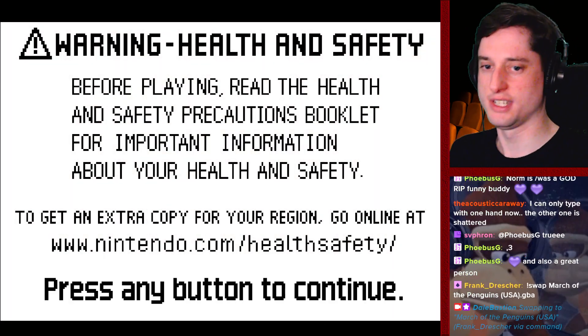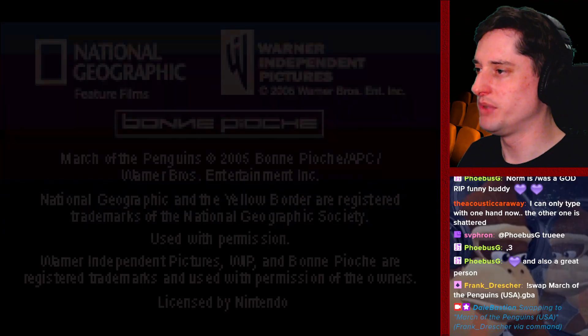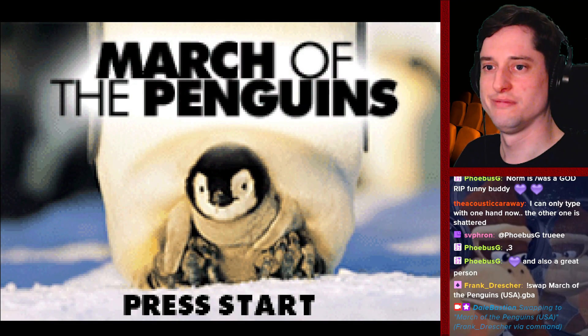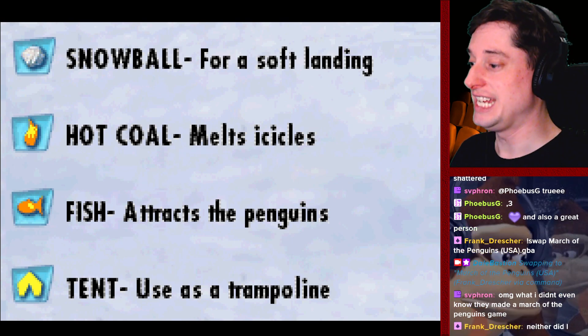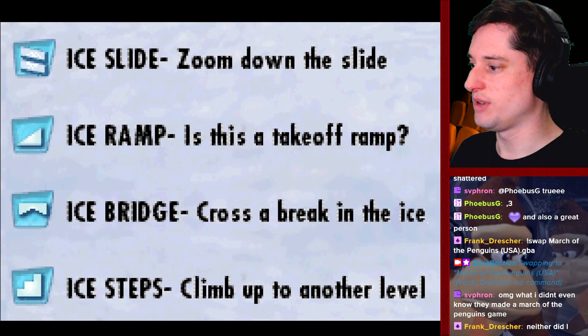Time for March of the Penguins for Game Boy Advance — here's one we have never played. This predates DSi, thank you very much. Snowball for a soft landing. Hot coal melts icicles. Fish attracts the penguins. And tents can be used as a trampoline. Ice slides. Ice ramp.